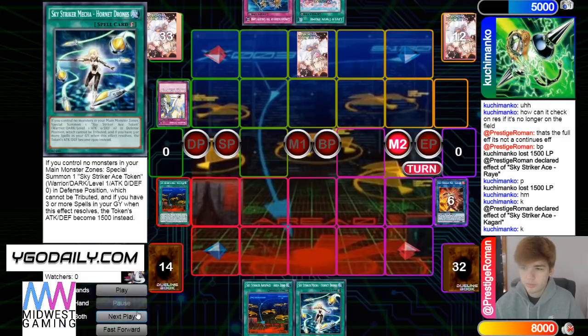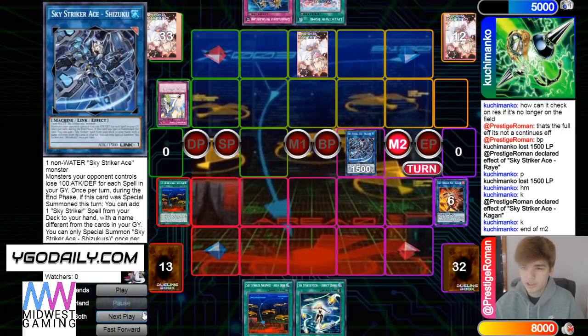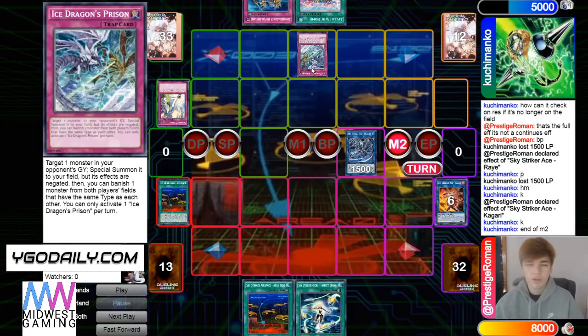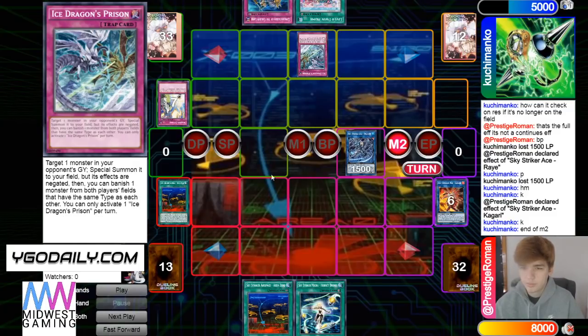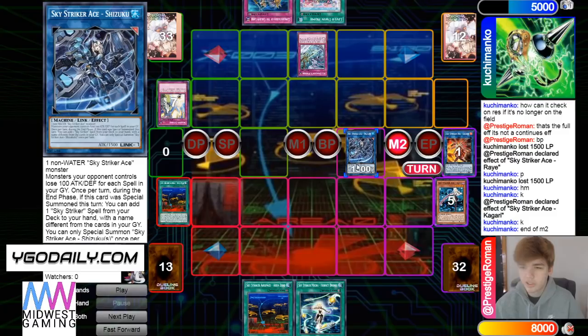He adds back Hornet and goes for Shizuku — this is probably just a misplay. Ice Dragon's Prison versus Striker is almost always bad. Here he's making it so that Shizuku won't get to activate this turn.